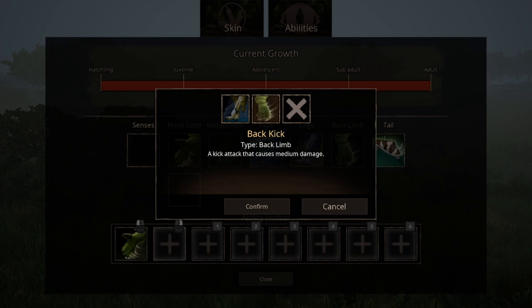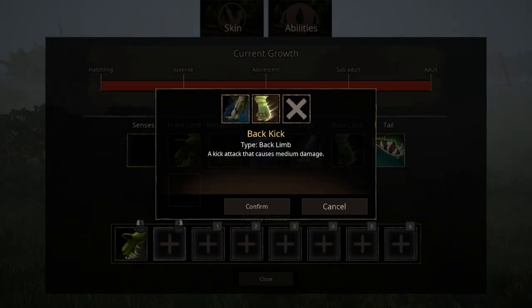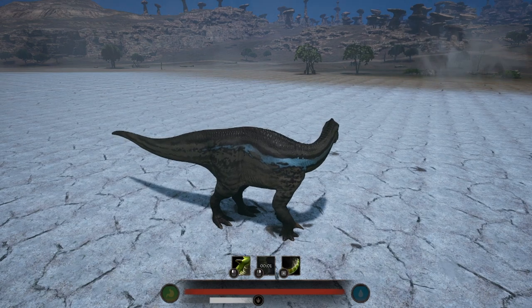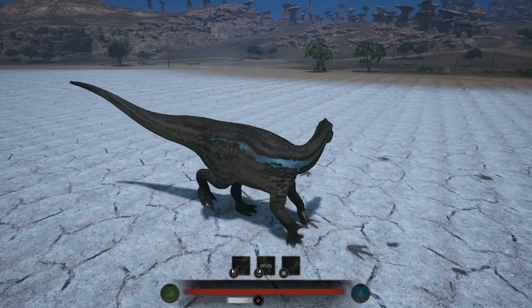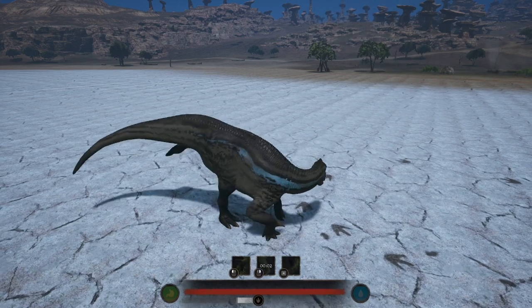For back limbs, we have two options. We have a kick attack that kicks backward and causes medium damage, and a charge ability that charges forward, causing damage to anything you hit. The charge ability is kind of a waste since Iguanodon is pretty fast already, and the back limb kick does incredible damage — it can cause 90 damage, though at the cost of some stamina. This is also why I recommend webbed feet; having stamina to use that kick can be the decider between life and death in a battle.